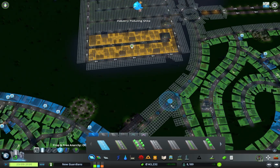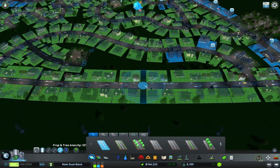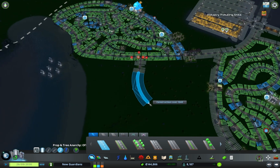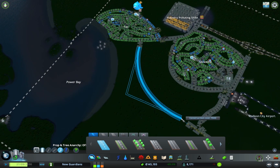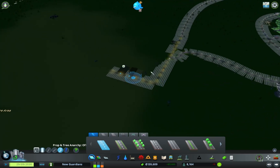I don't want this road to get completely congested — that's bad. That intersection is already going to be quite busy. Let's take a bit of road out from there and hook it in like that.